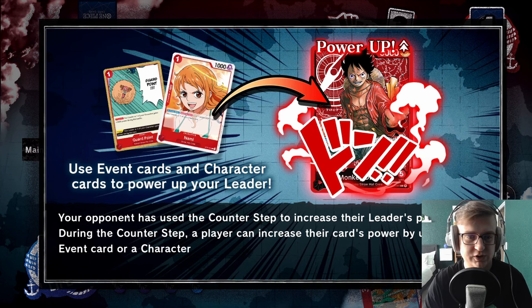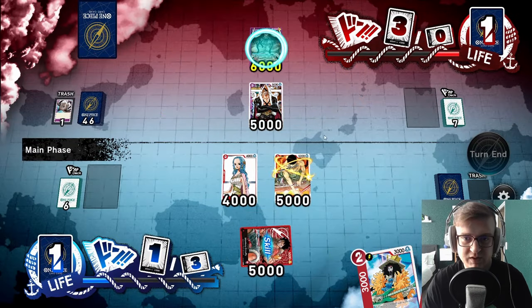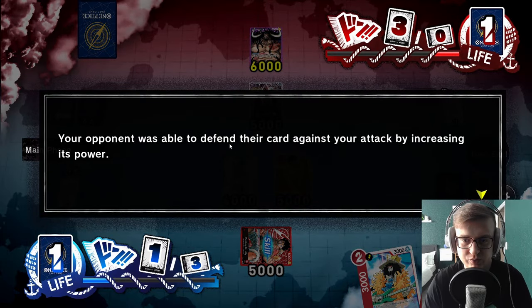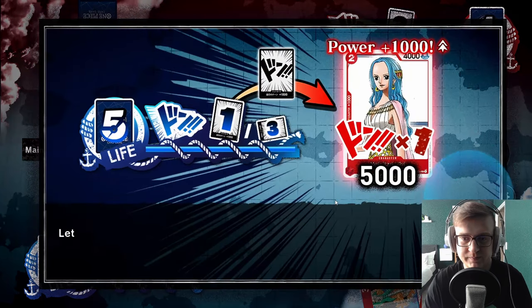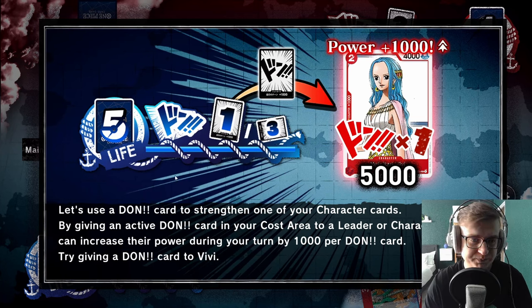During the counter step, a player can increase their card's power by using an event card or a character card from their hand. You can see on a Nami card it says 'Counter +1000'. Our leader had 5000 power, we declared an attack on the opponent's 5000 power leader, they counter 1000, so the opponent's leader is now 6000 power and our attack fails. Your opponent was able to defend their card by increasing its power. Most character cards have either a +1000 or +2000 power counter.